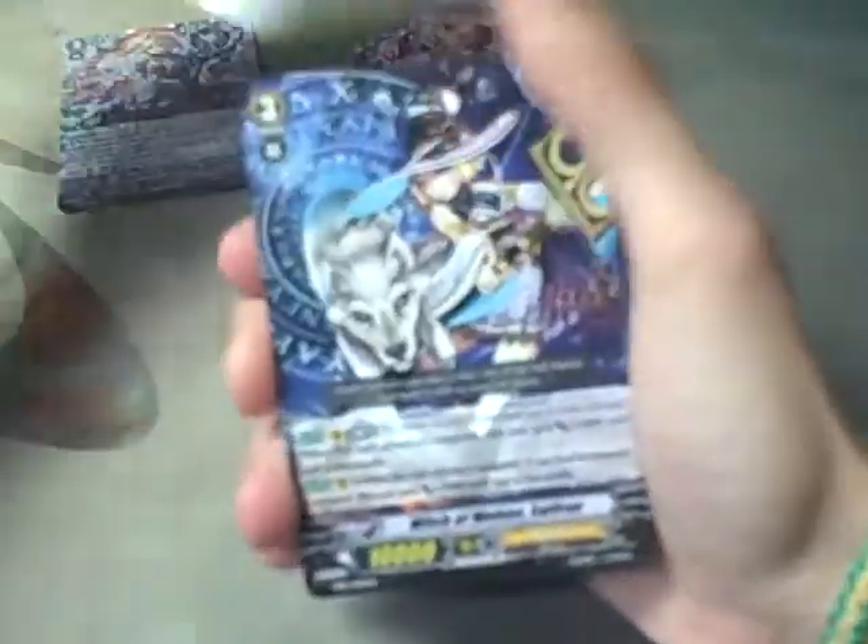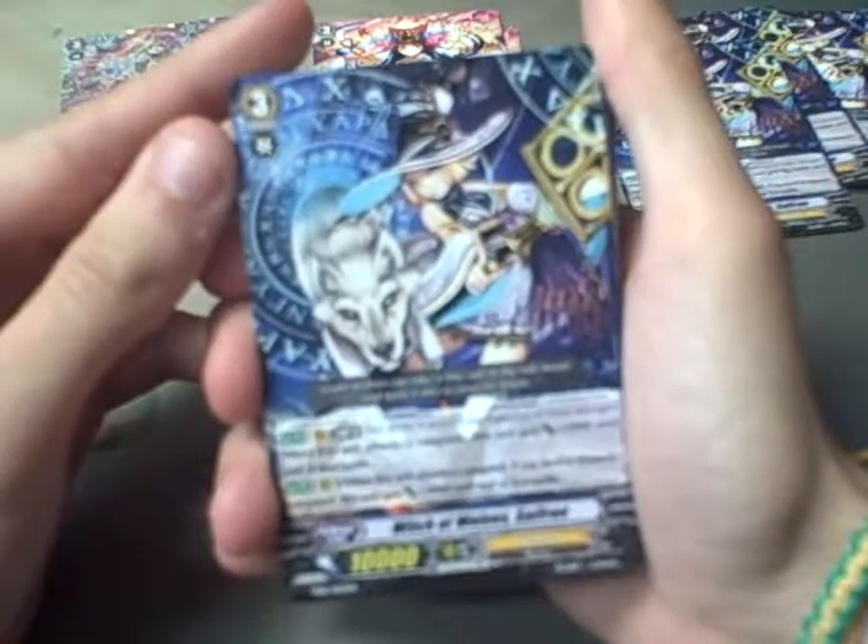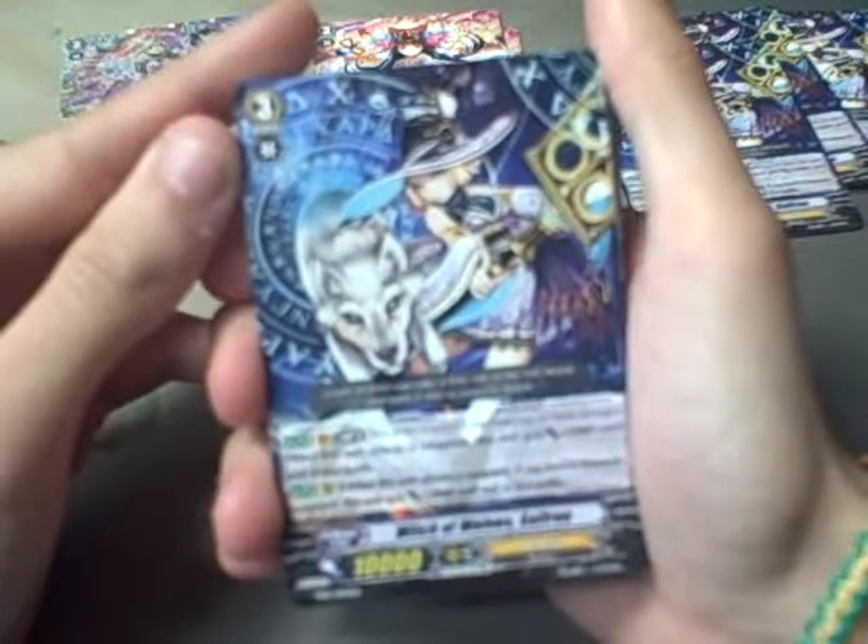Then we got 4 copies of the Witch of Wolves, Saffron. Limit Break 4. When this unit attacks the vanguard, it gets plus 5 until the battle. Rear Guard: when this unit attacks the vanguard, if you have a Genesis vanguard, it gets plus 2.